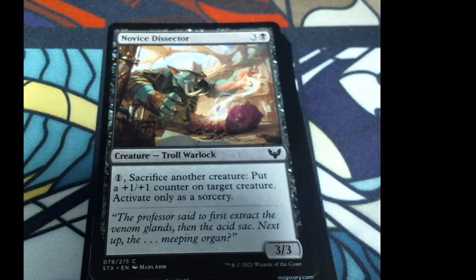Now this Deceptor — it's a troll warlock, three colorless and a black. One colorless: sacrifice another creature, put a +1/+1 counter on target creature. Activate only as a sorcery. So you could use tokens for this and build up one of your creatures using token generators. Flavor text: 'The professor said to first extract the venom glands, then the acid sac. Next up, the meepy organ.'